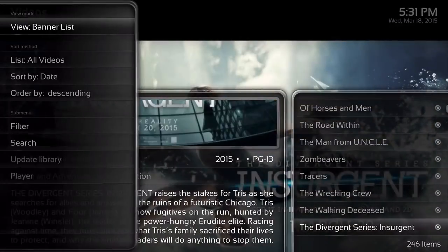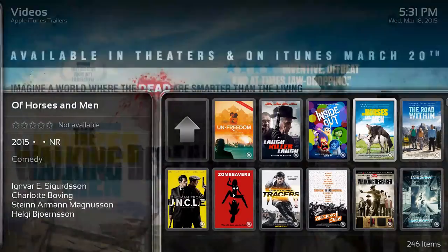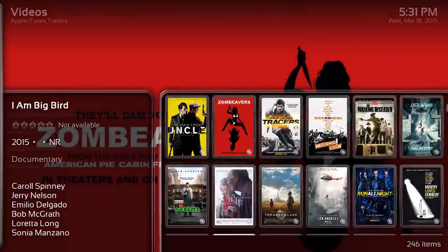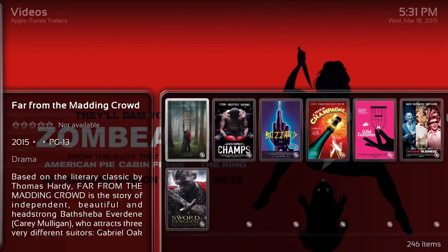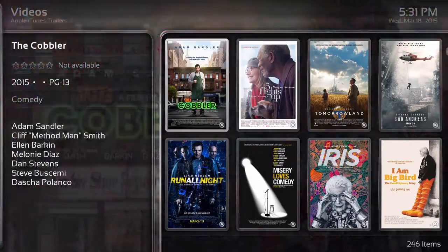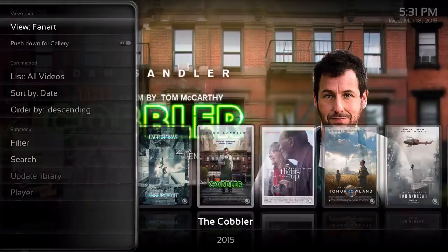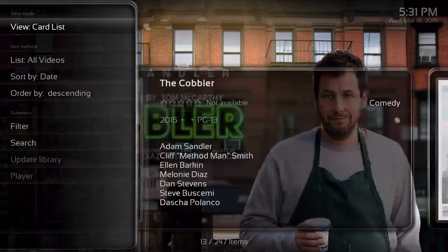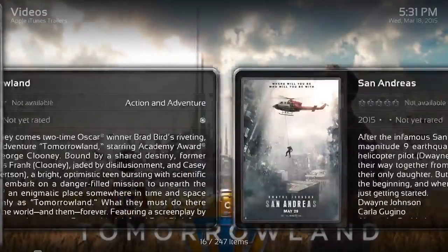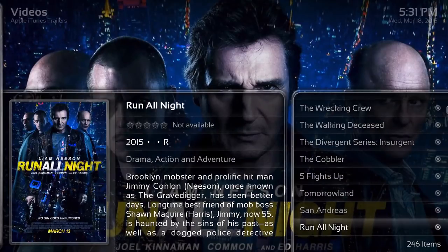The banner view, which usually works better for TV, is better — it changes like that. Then the big panel you can change like this as well, and then icons, fan art, card list which shows one by one, and then back to the list.